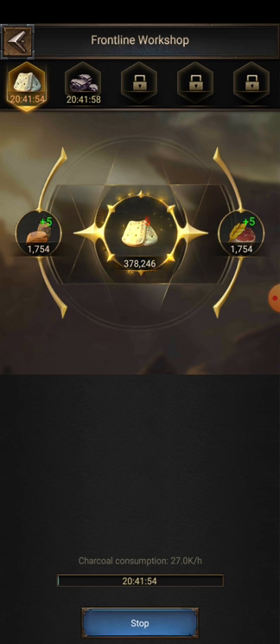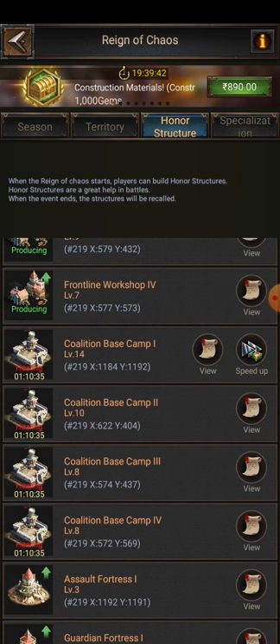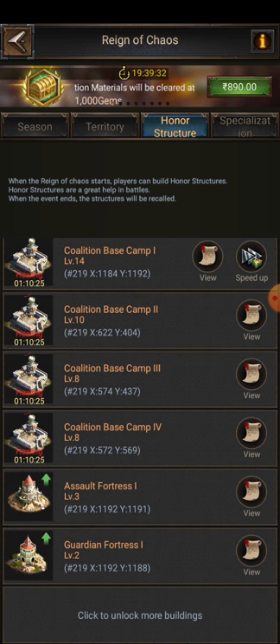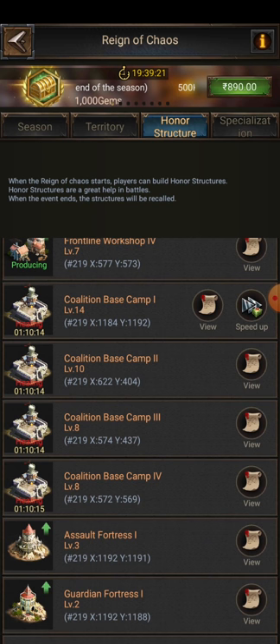With one extra queue, if you have upgraded everything to level 10, they can give you enough resources to upgrade all your coalition base camps to further levels — whatever level you need. After you upgrade all your frontline workshops to level 10, focus on upgrading your coalition base camp to level 20 so that you can take level 16 tiles.